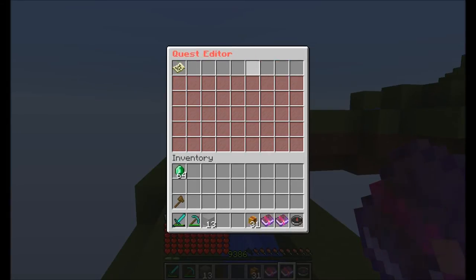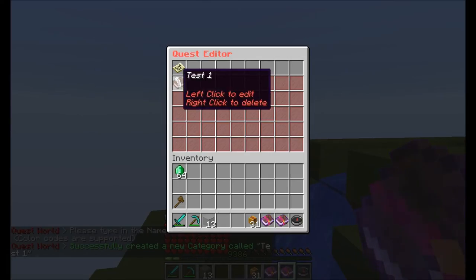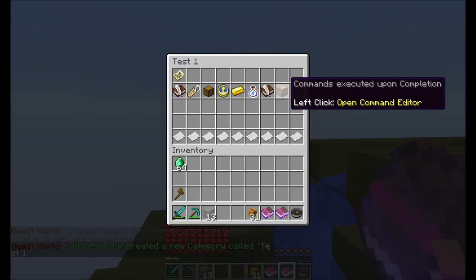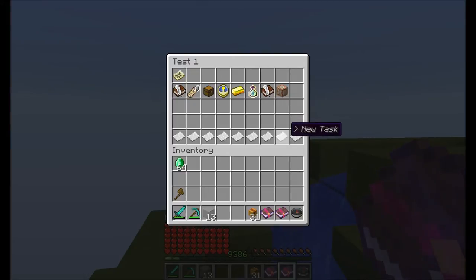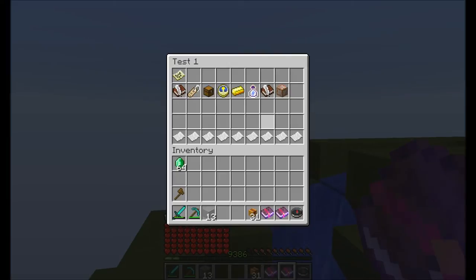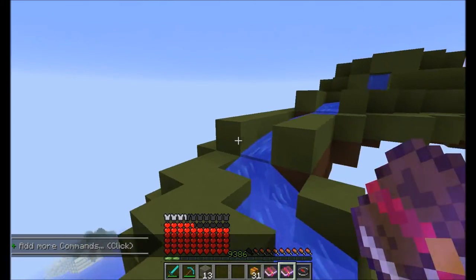A lot of you requested the back button and I added it because I listen to requests. I'm going to create a new quest here — 'test1' — and if I edit it you can see there's a new button: 'Commands executed upon completion'. If you hit claim reward, not only will you be given items, XP, and money, but commands will also be executed. You can left-click this to open up a command editor.